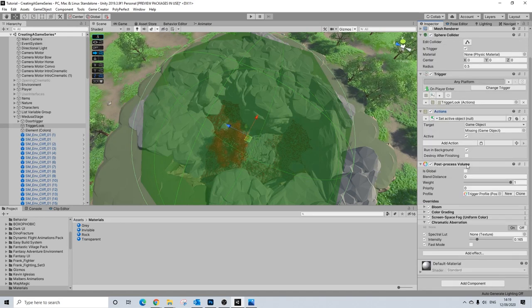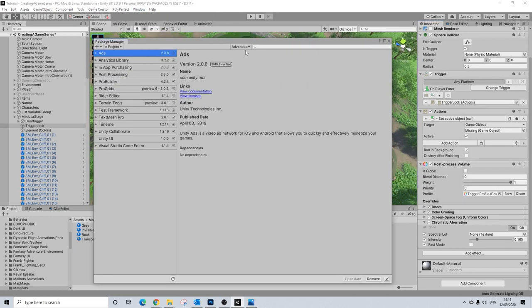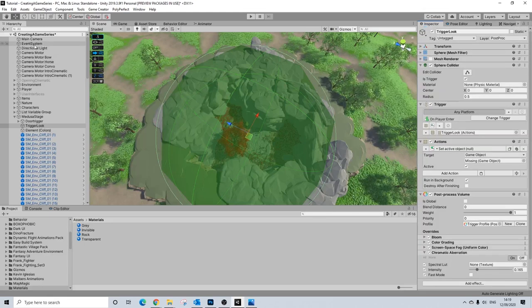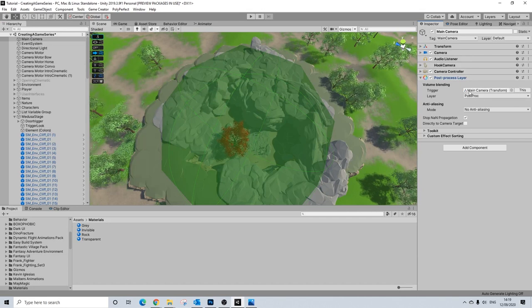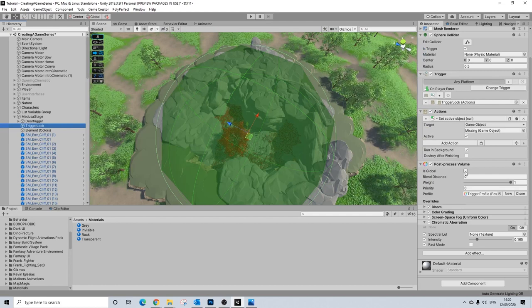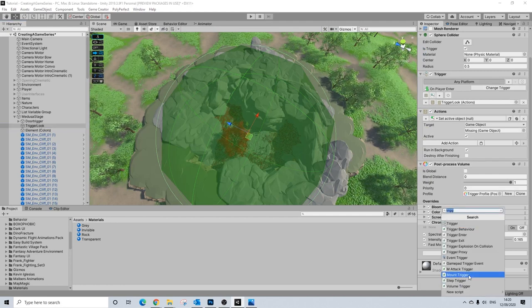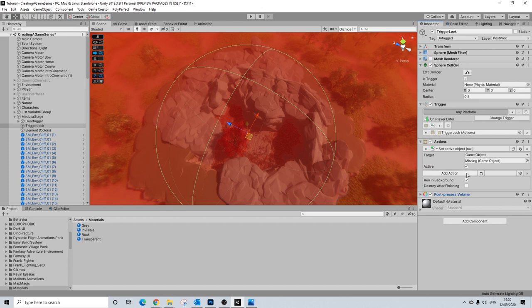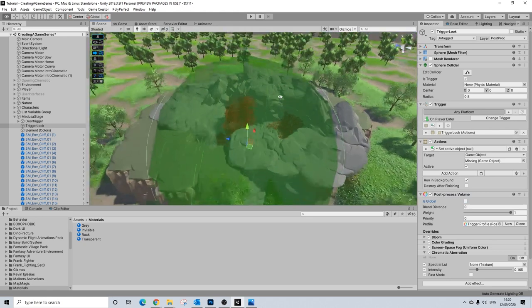Then we have a post-process volume. If you don't know how to do that, make sure in the Package Manager you look up post-process and install it. Then on the main camera, add a post-process layer. Make sure you create a layer that it recognizes. On this trigger volume, make sure Is Global is turned off — add a Post-Process Volume component, create a new profile, and make sure Is Global is off. Otherwise it will just affect the entire map. This effect will only take place inside of the trigger area.